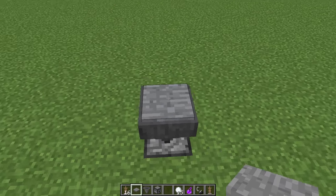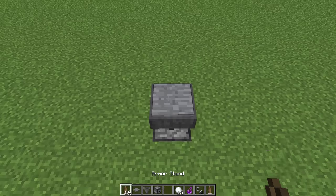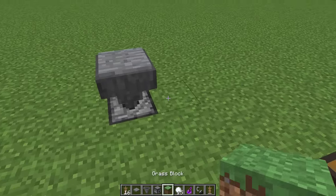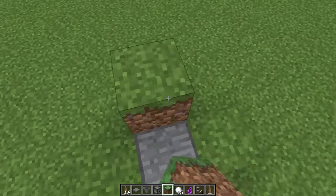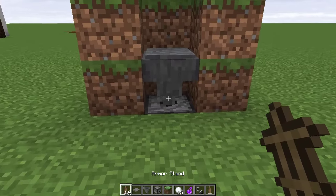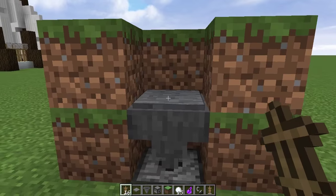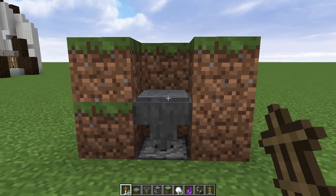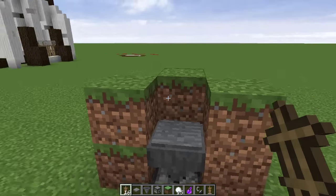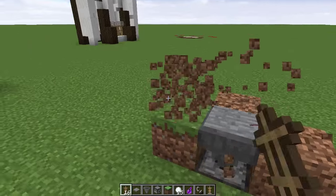The hopper can be directed outward into a chest if you want to collect the armor stands. Add a stone pressure plate on top - and the stone here is very important. If you drop the armor stand on top of that, it's going to break and end up in the hopper. The reason you can't have other types of pressure plates is because the dropped armor stand entity will activate them, but with stone it's only activated by players or armor stands.